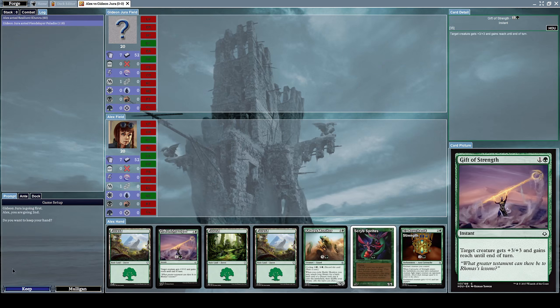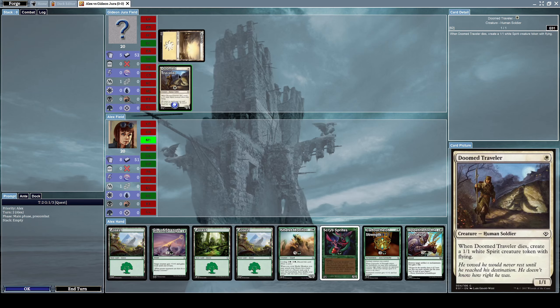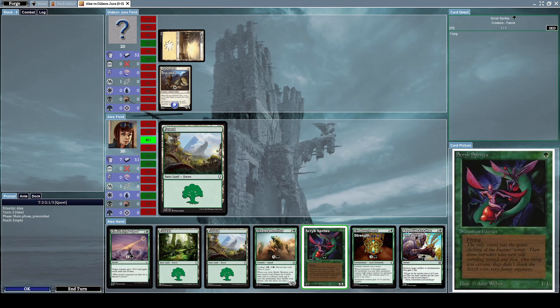Now we're ready to begin a new duel. I'll keep my current hand. Our opponent already summoned Doom Traveler, which is a 1/1 human soldier — when Doom Traveler dies, it creates a 1/1 white spirit token with flying. So that really sucks, we have to take that into consideration.